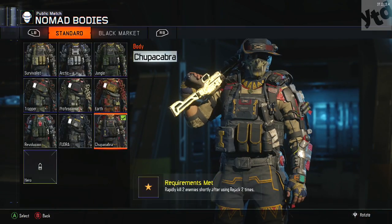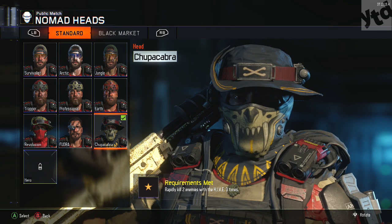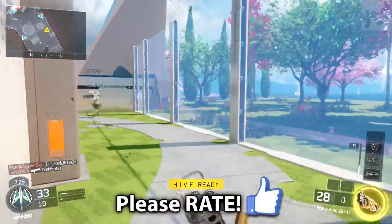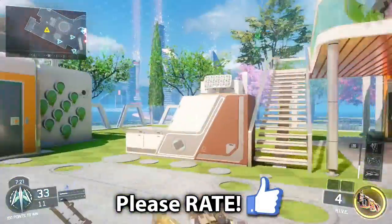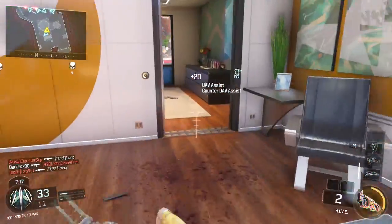So let's get into the two challenges for the Nomad. First one for the head: rapidly kill two enemies with the hive three times. It's not that difficult. At least if you have Nuketown — you don't need Nuketown — but Nuketown does make it easy. The basic strategy is the same for all the maps.